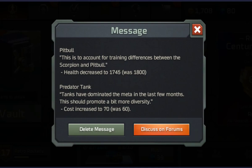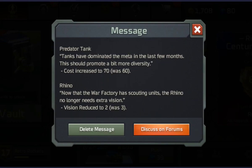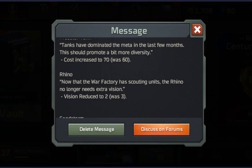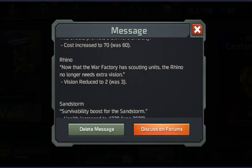Pitball — they've just slightly decreased its health, we won't really go through that. This one is massive — same for Scorpion tanks — tanks have dominated the meta in the last few months. They've increased the Predator tank's cost to 70 instead of 60, effectively killing the tank rush. To open a war factory costs 40 and the tank now costs 70, and you only start the game with 100 Tiberium, so you can't build a war factory and instantly build a tank — you have to wait to charge a Tiberium bar. I'm still using tanks because I think they're great, but we'll see how much harder they are to use now that they cost more.